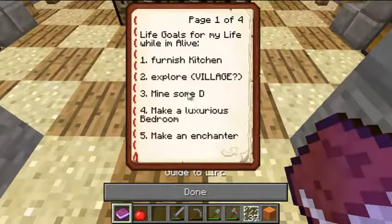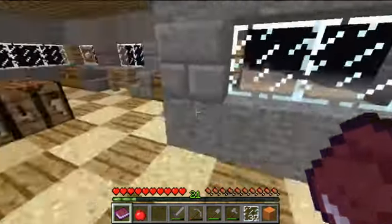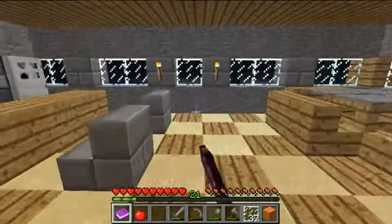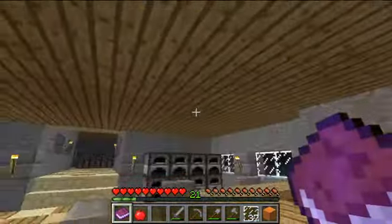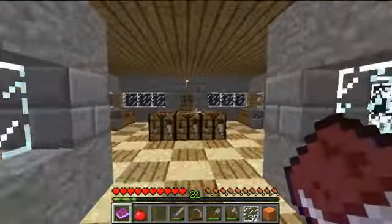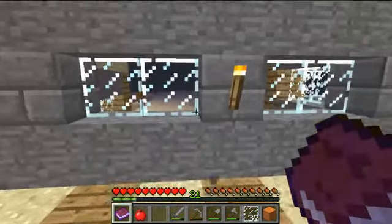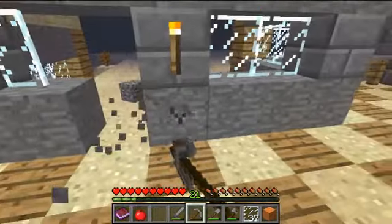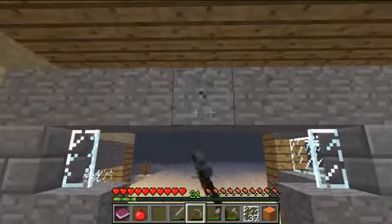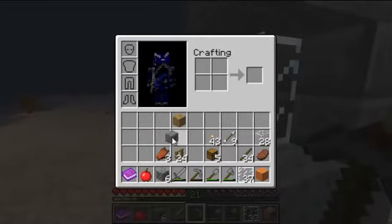What else is on the guide to life? Explore — it's a great time to explore. Mine some diamonds — that's not happening. Right here I think I'm going to blow down this wall. Actually let's do that over on this side. So we'll make another hallway. Let's just use cobble for this.